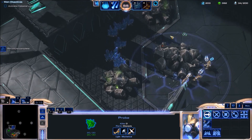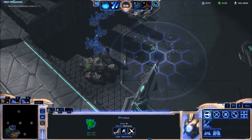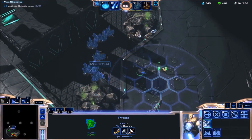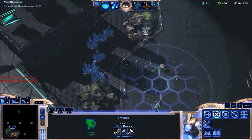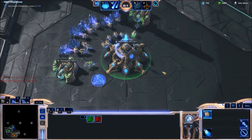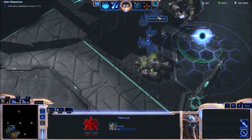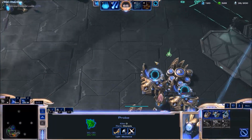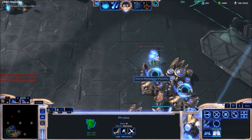My rocks are almost down, so I've got a probe over here while I send my zealots to attack the gas rocks. Nexus down. I rally my nexus to the expansion rocks while I queue up more probes. I'll go for a Robotics Facility this game.